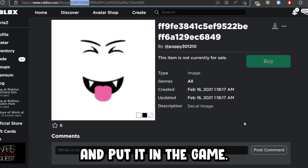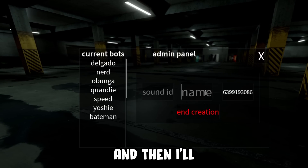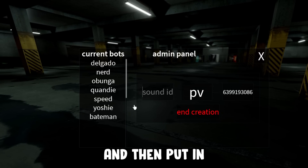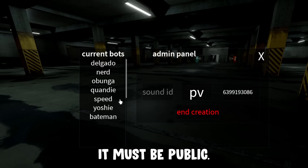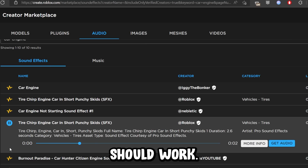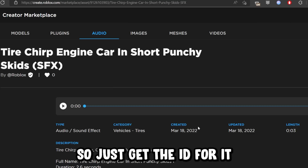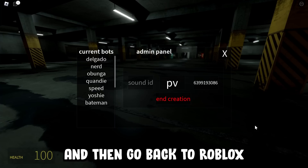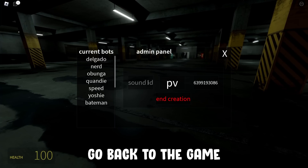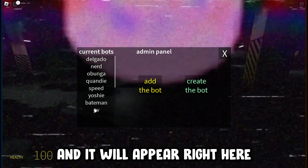Just copy that and put it in the game. Go to 'Create the Bot', paste the image ID in, put in your name — I'll just put 'PV' — and then put in any sound ID. It must be public, otherwise it will not work. Try to use Roblox sounds because all of them should work. Get the ID for it, go back to Roblox and back to the game, paste it in, then click 'End Creation' and it will appear right here.